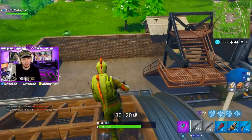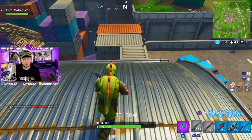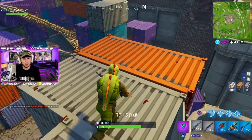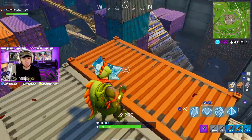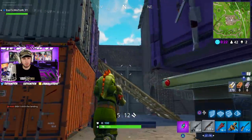There's someone right there — I think he saw me. With my health being this low I don't really want to just peek my head up. I want to third-person peek him because my health is super low. I don't think he saw me. I'm just going to go up the same ramp he went up — hopefully he doesn't hear me.